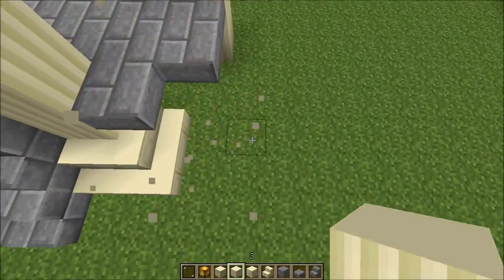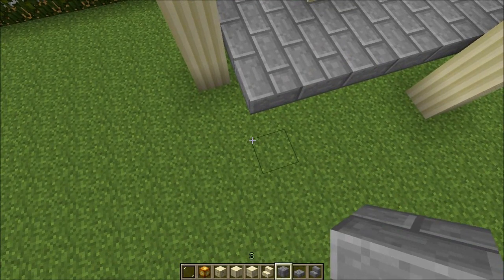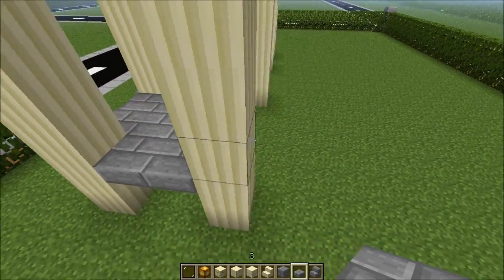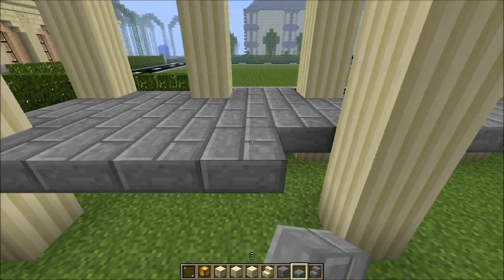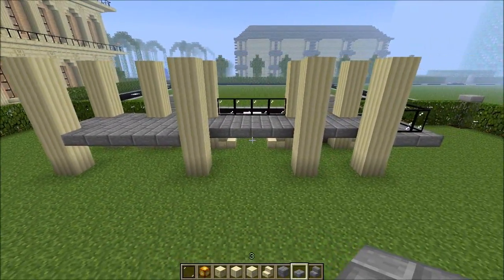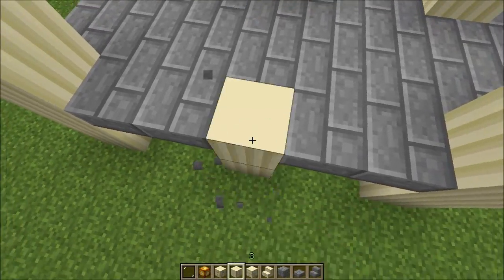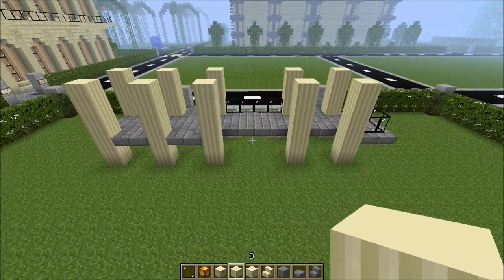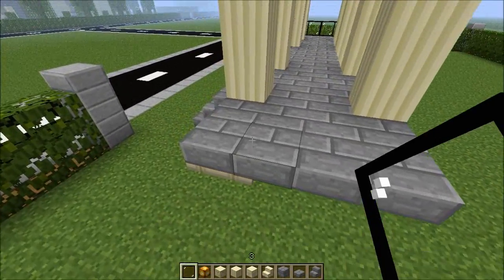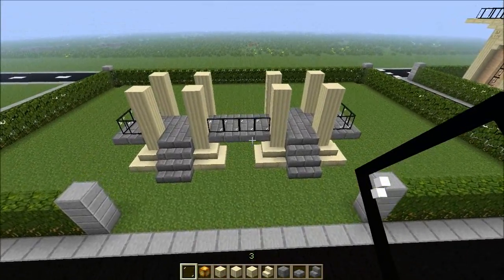It looks very tiny — I was thinking why it looks smaller, so I needed to go one more block to the back. I'm confusing myself — okay, that's three in there. It looks like two balconies now. I want it to stick out enough, so a nice small balcony looking out to the gardens.